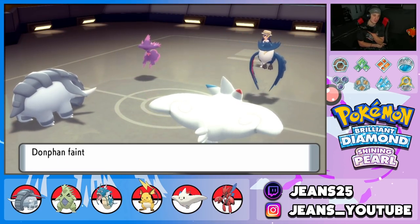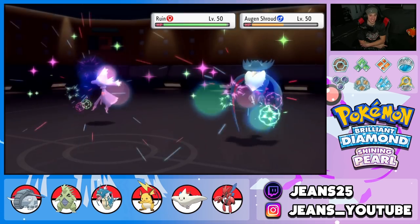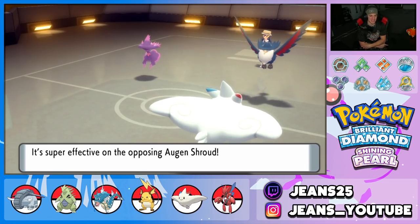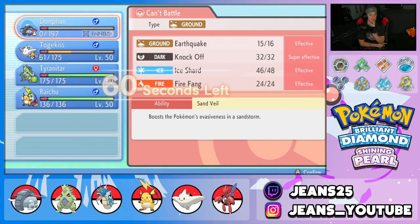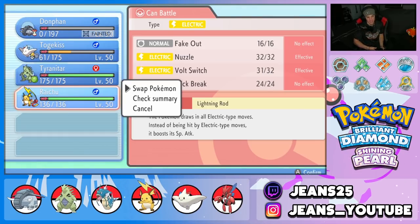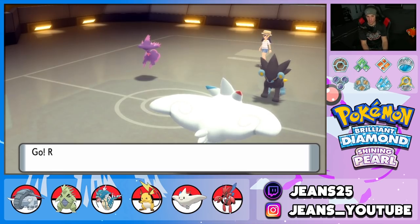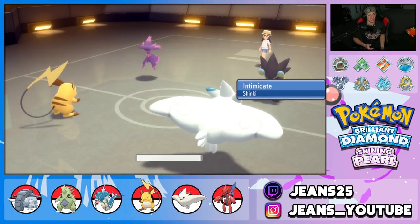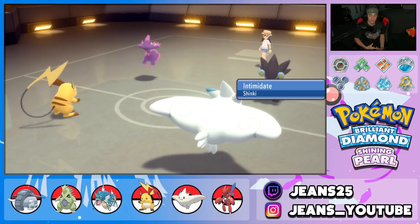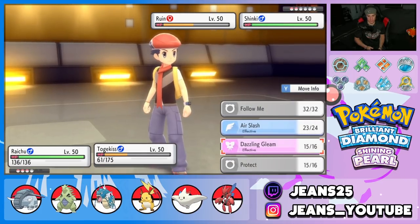Donphan goes down — rest easy buddy, you did great. We didn't get the sandstorm up but there was no need. The Dazzling Gleam should pick up a double KO — or at least KO Honchkrow. Raichu comes out — should be able to outspeed a lot. His last Pokemon is Luxray, so I'll bring out Raichu and let Intimidate not affect us, then Fake Out and finish off Mismagius with Gleam.